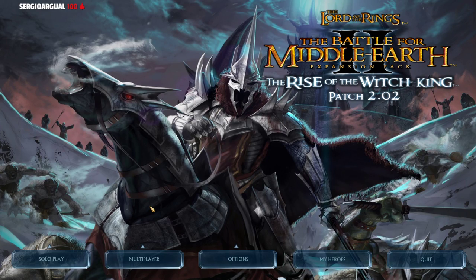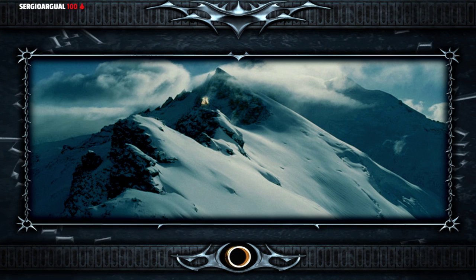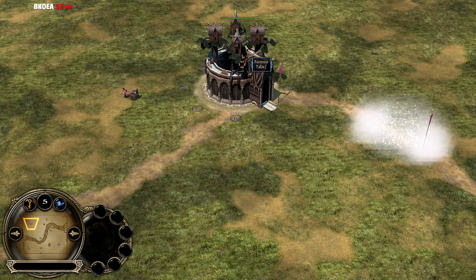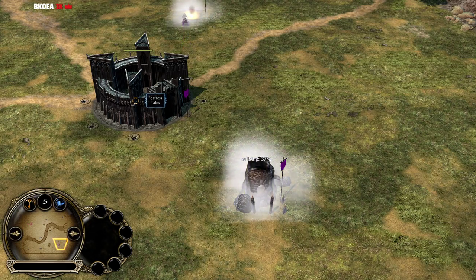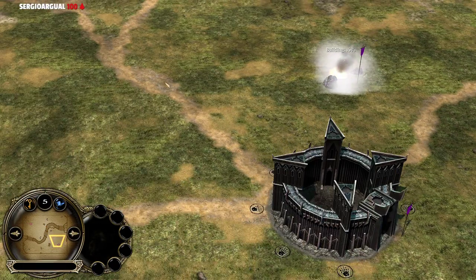Hello guys and welcome back for a brand new video commentary for BFME 2 The Rise of the Witch King, patch 2.02 version 8.3. Today we're gonna cast the El Classico matchup — Good against Evil, Elves against Isengard on the map Forth of Isen. As on the left side of the map we have the Elven player Tadaa, and his opponent on the right side is the Isengard player Talos, on the beautiful and most famous map of all Battle for Middle-earth games.